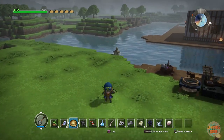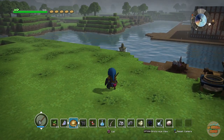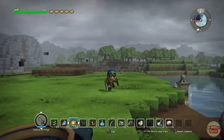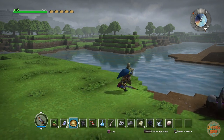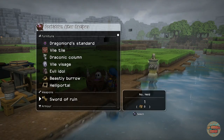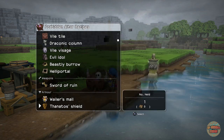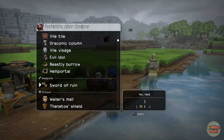Hey guys welcome back, it's me Exilehammer and I'm playing some Dragon Quest Builders. In today's video I'm going to show you all how to make the cursed armor and the sword of ruin. You unlock these in the last chapter, chapter 4 — I'll leave a link in the description to a video showing where they are. Once you complete the chapter you get the sword of ruin, Whalemas Mail, and the Fanato Shield. Now they are cursed, i.e. you cannot take them off once you equip them, so just bear that in mind.